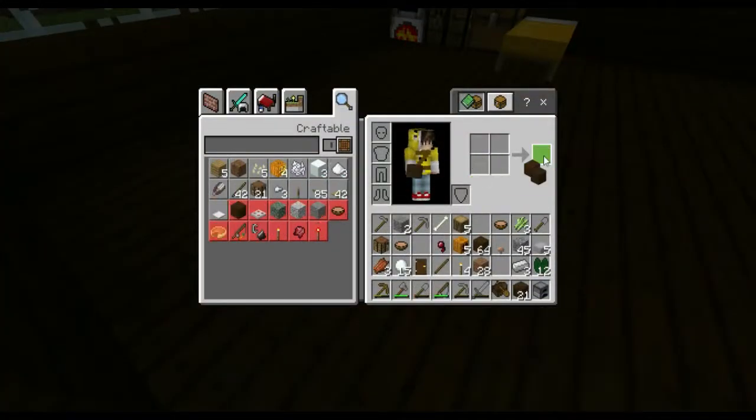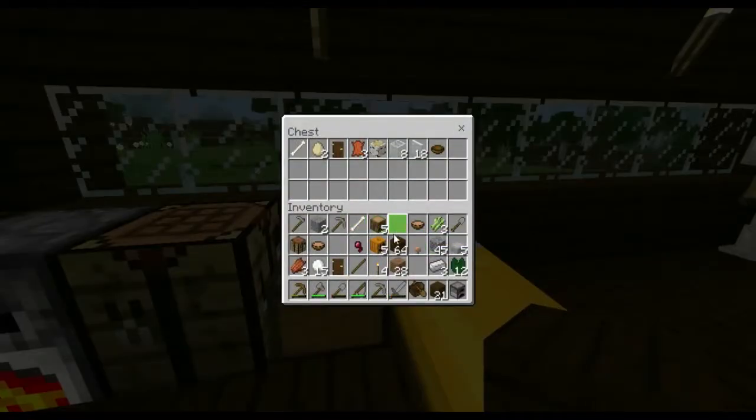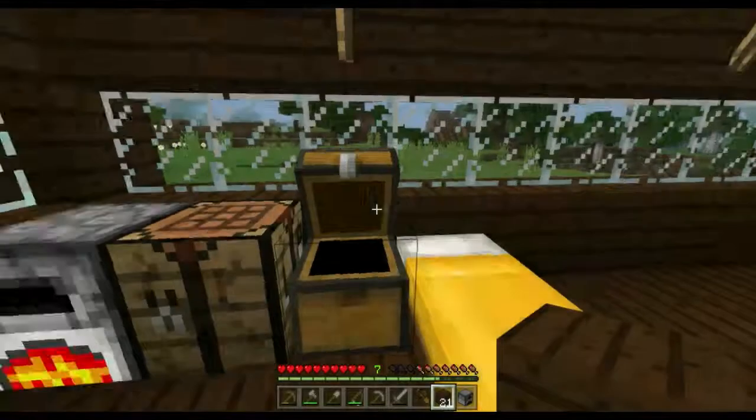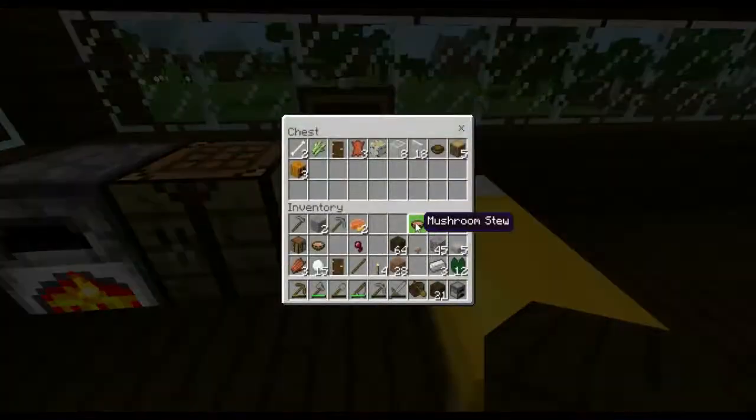How much wood if I turn this all into wooden planks? Not that much but it will have to do. I've got some birch, sugar cane, and pumpkin — wait, not pumpkin pie here. So if I get two of each I can make myself some pumpkin pie — two to be exact. That should be enough.